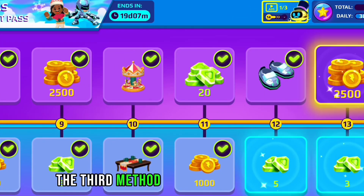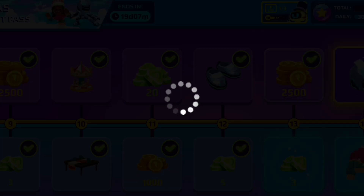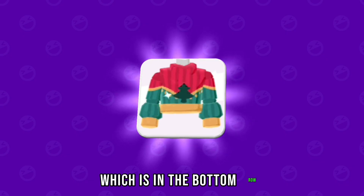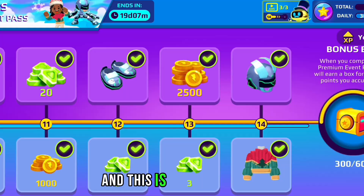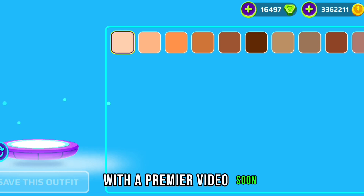The third method is to open all the items in the Christmas event pass. There is a free card for everyone, which is in the bottom row. There is also a golden event pass for real money, but you will be able to get it from my channel for free with a premiere video soon.